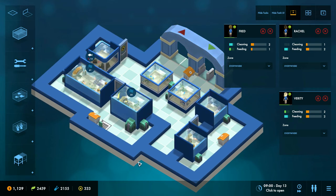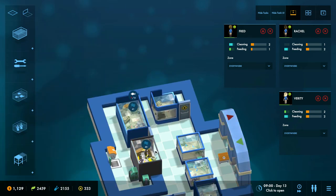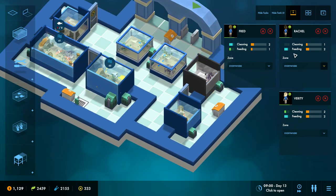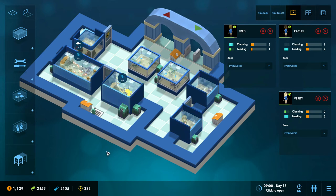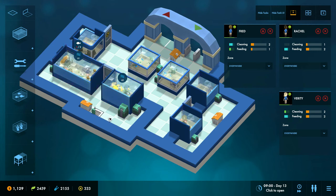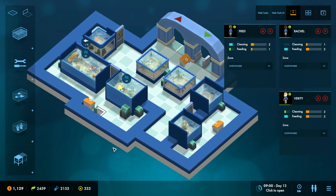Fred is going to work everywhere because he's our cleaner and we want him going to all the filters. The feeders, though — these guys could be assigned to certain zones to stop them walking so much. I'll give you a good example of what sometimes happens: they come in, get fed quickly, and then one of them goes over here, one goes over there, one goes to here. Then the first one finishes, and the nearest tank to them is already taken, so they end up walking all the way to the far side.